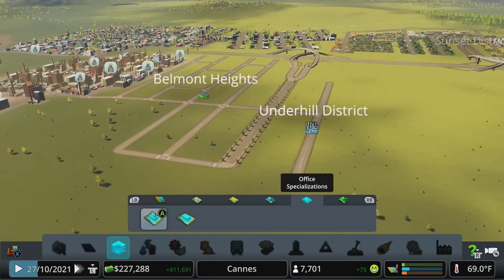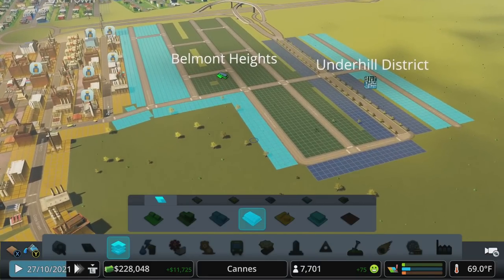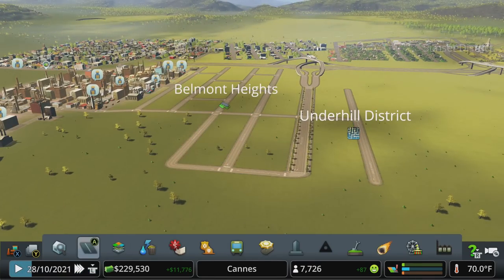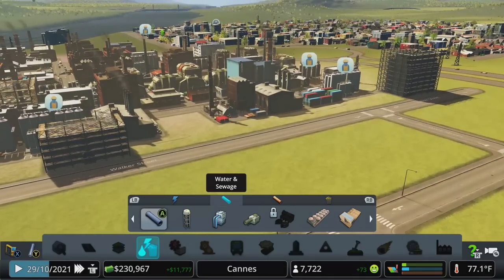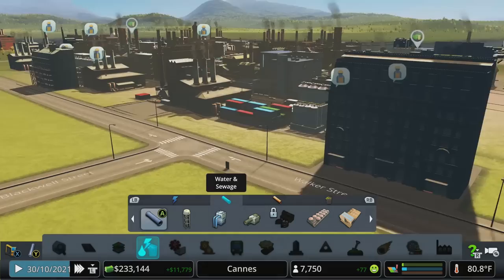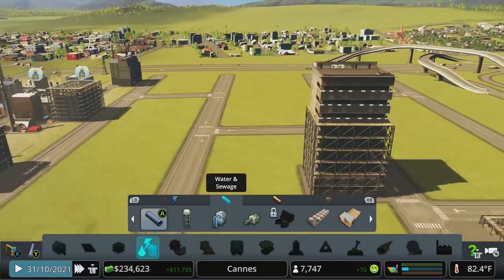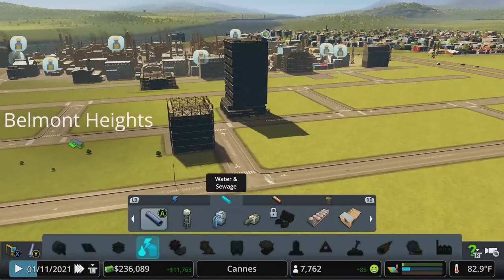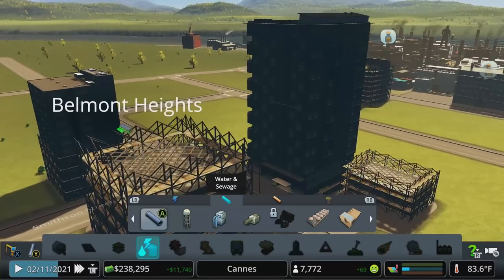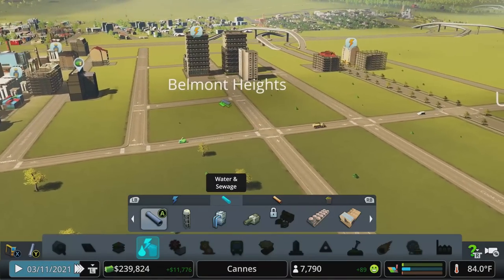We'll go ahead and hit play. We've got a decent amount of money in the bank and we've painted some high-density residential, commercial, and office space — all the new stuff we've unlocked — so that should fill up pretty quick. We can see offices already popping up, which is great. These are adhering to whatever style the map is on because we haven't defined anything different for the office space. The residents are conforming to the Green Cities policy, and commercial doesn't have any specialization so it'll just be default.